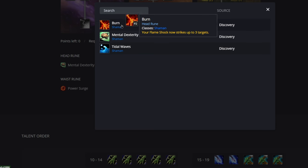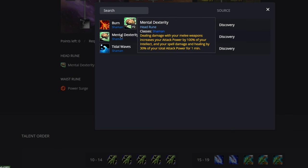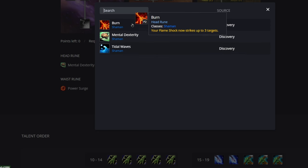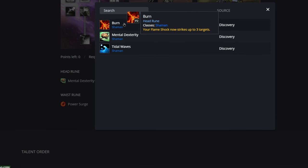Let's go over some of the new runes. Shaman's getting head rune options: we have Burn, where Flame Shock now strikes up to three targets; Mental Dexterity, where dealing damage with your melee weapons increases your attack power by 100% of your intellect and your spell damage and healing by 30% of your total attack power for one minute; and Tidal Waves, where casting Chain Heal or Riptide grants two charges reducing cast time of Healing Wave by 30% and increasing crit chance of Lesser Healing Wave by 25%. Burn is probably more of an Elemental or tank Shaman rune — we won't be running that.